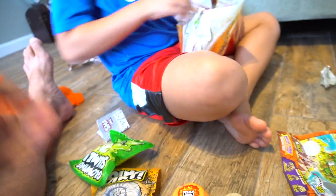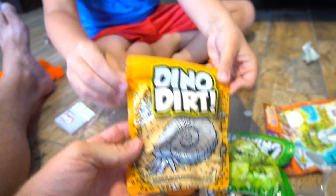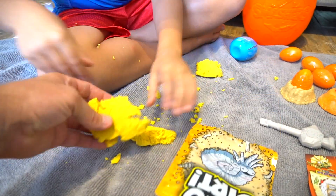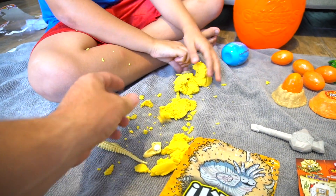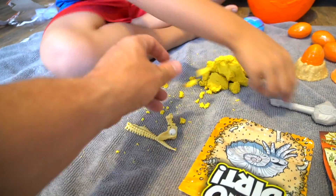Slime, and more smashers! Cool. Let's get a towel down so we don't make a big mess, right? We got everything set up. The first thing is dino dirt — put it out right here on this towel. Whoa! It's like kinetic sand type stuff, right? There are pieces — I found a couple pieces, look at that! Smash, smash, smash, smash. It's like yellow sand.